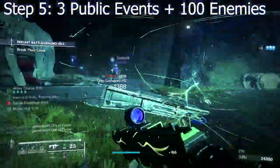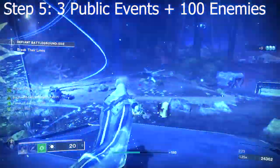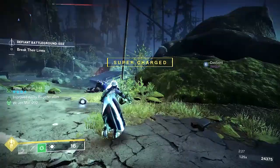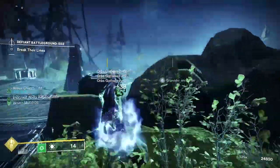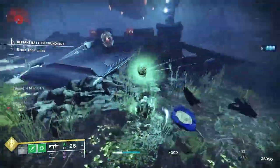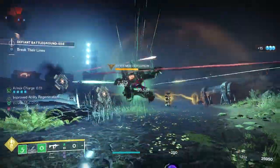Step 5 sends you off to defeat 100 enemies and complete three public events. Heroic public events will count as two. Neptune would be a great choice since it's got all the new content, but the EDZ offers a great chain to do multiple public events back to back to back, and you'll easily complete the 100 kills in the process.